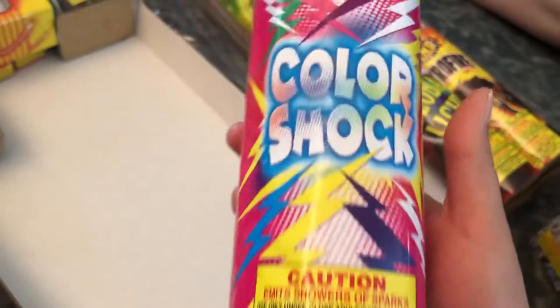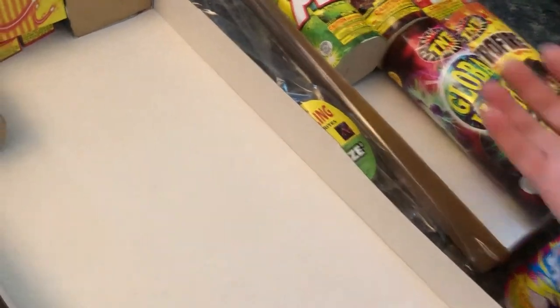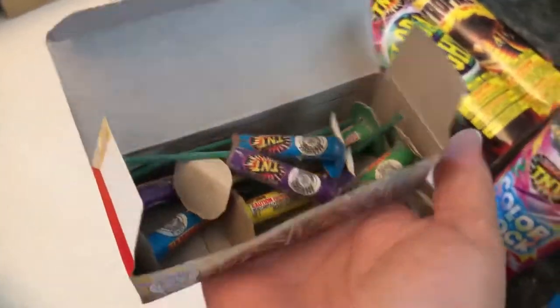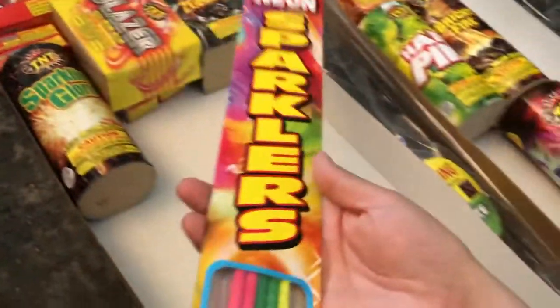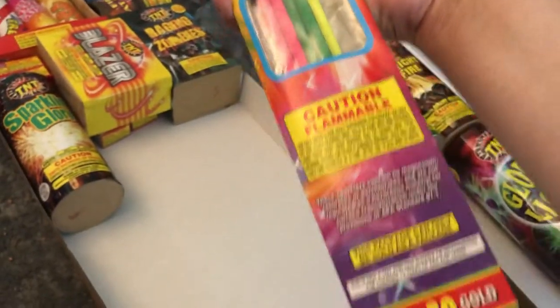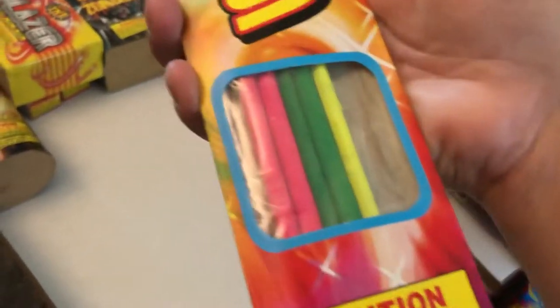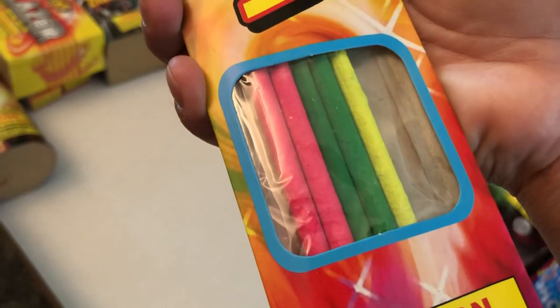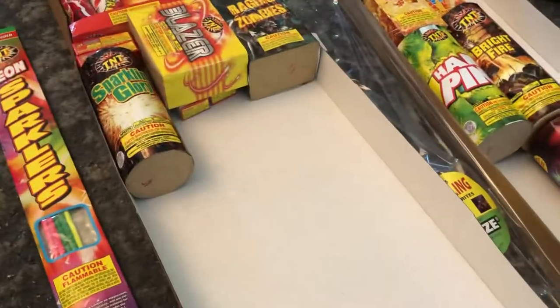Color Shock. More little ones. Let's put those over with the other little ones. I didn't show these in the video last night — some neon sparklers. That's a long pack, very long pack. There's the colors: two pinks, two greens, and one yellow. I thought she was going to buy more than one pack, but she only bought one pack.